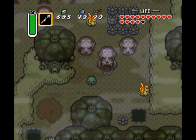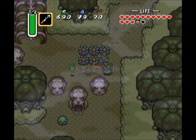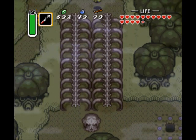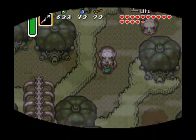You can also use it to light torches from afar if you ever need to — not that there's going to be any puzzles or anything like that relating to them. We've explored the entire eastern half of the dungeon, so let's explore the western half now.